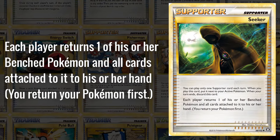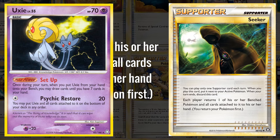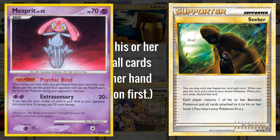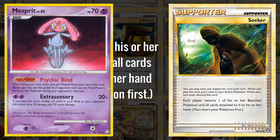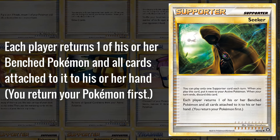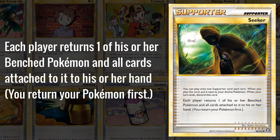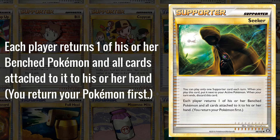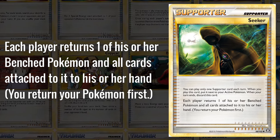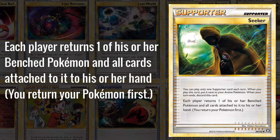Seeker was a very unique Supporter card that made each player return one of their benched Pokémon and all cards attached to their hand. This was especially good when Uxie from Legends Awakened was still legal in the format, since Uxie could be put back down and use its Setup to draw more cards. We also saw it paired with Mesprit from Legends Awakened, which had a play-down Poké-Power that could be used to shut down your opponent's Poké-Powers repeatedly with Seeker picking it up. We later saw Seeker return in the Noble Victories format in a big way because of the new Electrode Donk decks, which could hit your opponent with an early Seeker to remove their only other Pokémon on board, allowing your Pokémon to take a knockout and win the game immediately. With any play-down ability, Seeker gains lots of potential, however it wasn't a staple in every deck since its effect is so situational.